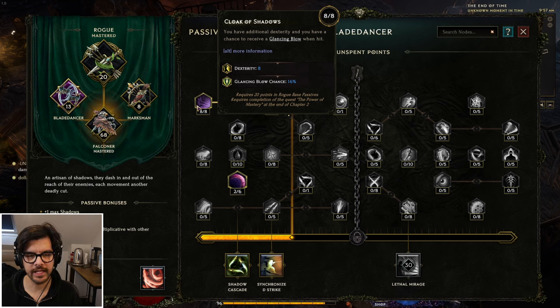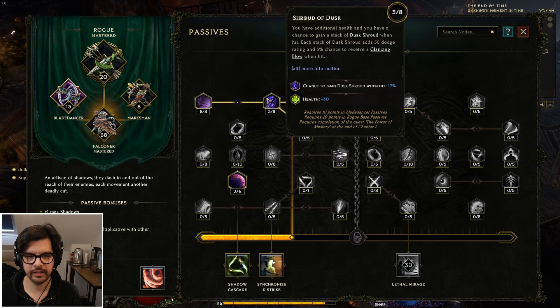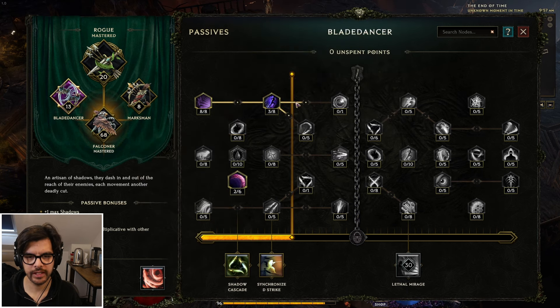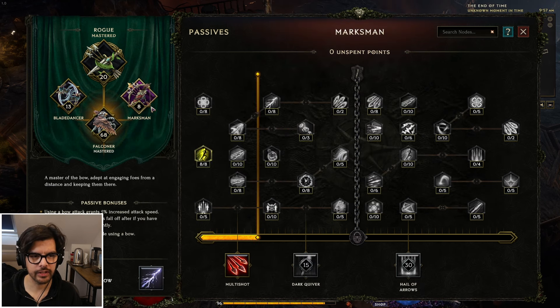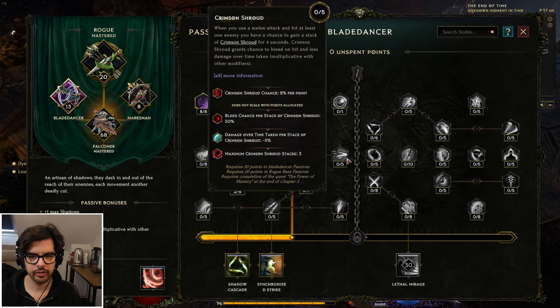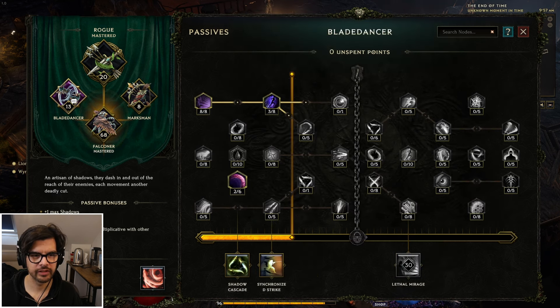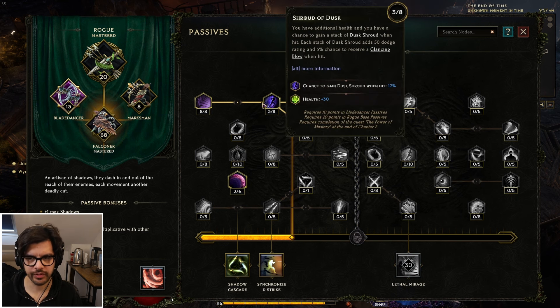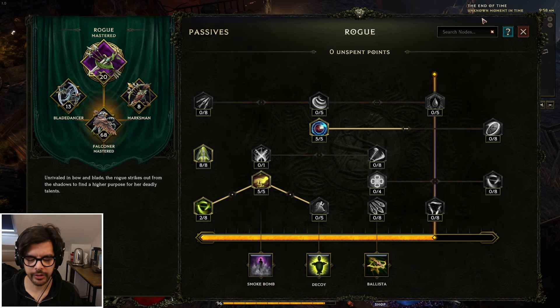In Blade Dancer, dex plus glancing is very strong. I took two points here because I create shadows — I'll show you that later. Health gain, recovery, and some more health to get 10 points. You take these two to get to 10 points, then you go grab dex. At the very end, you take the eight nodes here, then the three nodes here, then the three nodes here. That's the progression. This is a pretty squishy class, and there is a variation I'll talk about at the end that's a more advanced build.